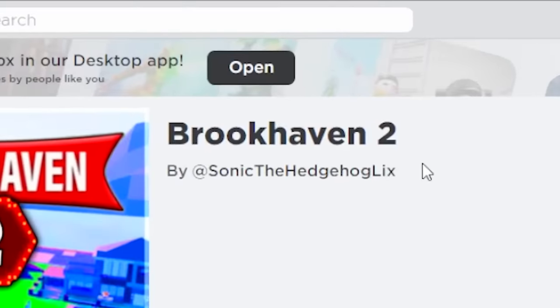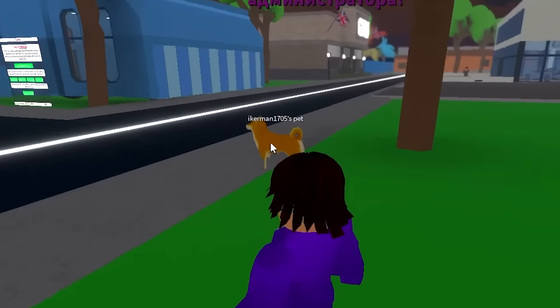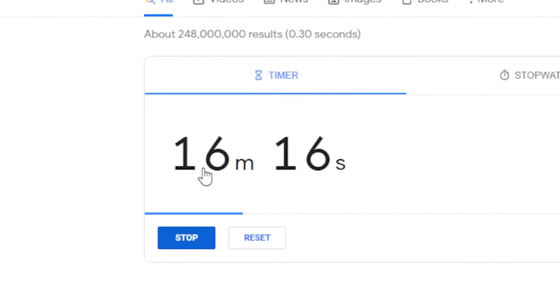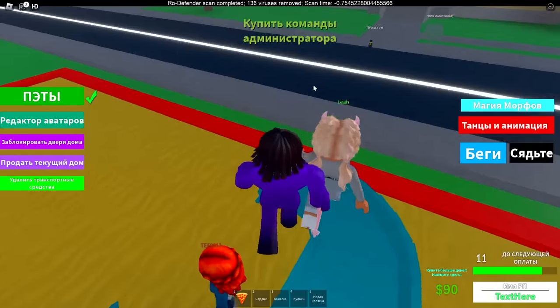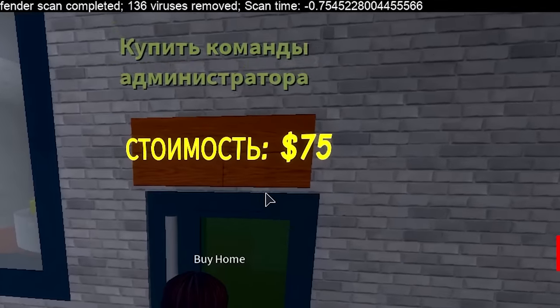First we're gonna start off with the knockoff game 'Brookhaven 2 Buy a Home.' This guy's house is 250 dollars, interesting. There's a dog over here as well. I let the timer go and there's only 16 minutes left. We got a cool playground over here — I wish Brookhaven had slides like this. These slides are 75 dollars, you know what, I'm gonna buy it.